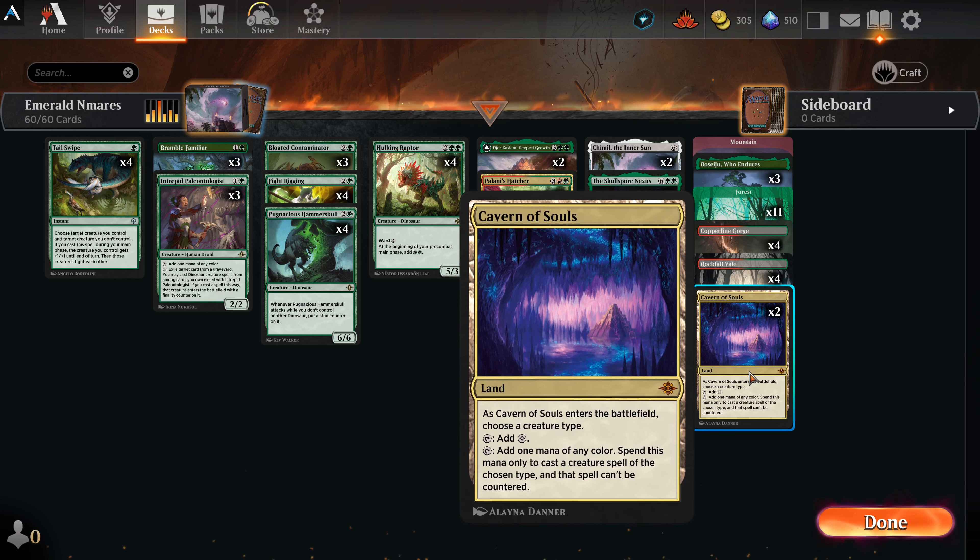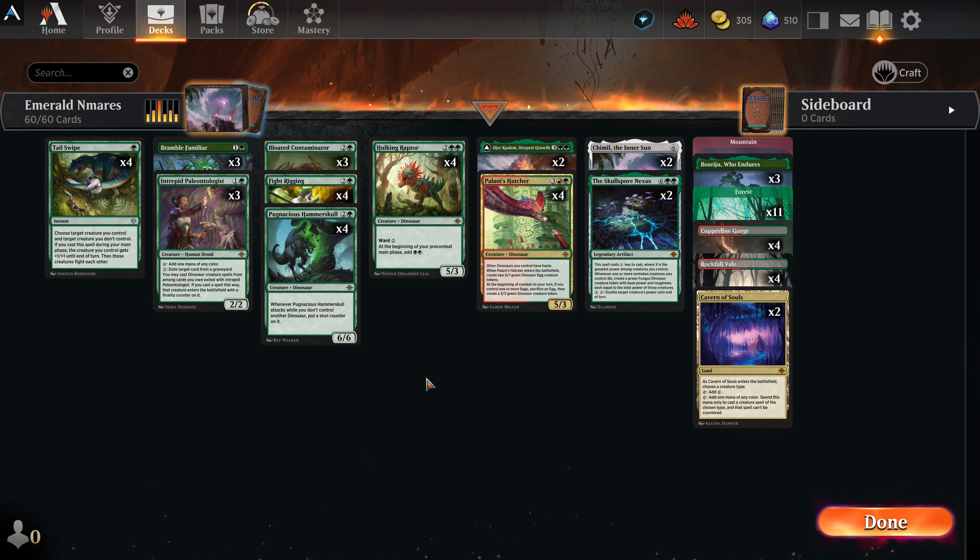Basic forests, two duals as usual, and Cavern of Souls so these things can come out without being countered. I'm seeing a lot less blue decks these days. I floated with some numbers — had three Nexus at one point, rounded it down. I had only three hatchers at one point, rounded it up; it's just too valuable a card. Haste makes these things game-enders. I hope you guys enjoy this one — it was a fun one to make and didn't take long. I made it yesterday and today it's already winning five or six. Subscribe, comment, hit that like button and the notification bell. Have yourselves a great day, everyone. Take care.